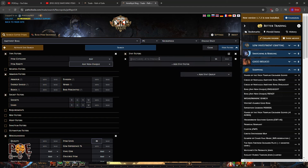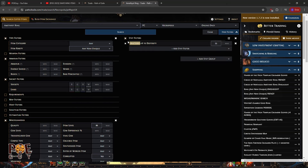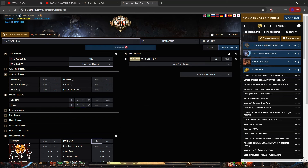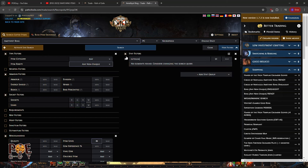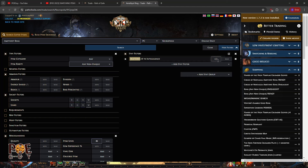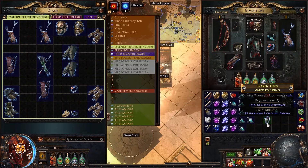Let's try a fracture with total dexterity. You click for the fracture and put 55 roll minimum — you want a good roll. Sometimes players post underpriced items and you can snatch them. Here I found one fractured at 52 dexterity for only two or three divines — very cheap. I paid for this ring and we'll craft it now.